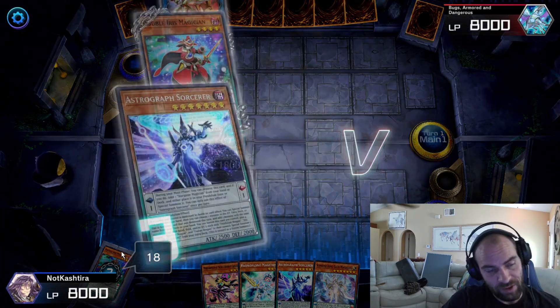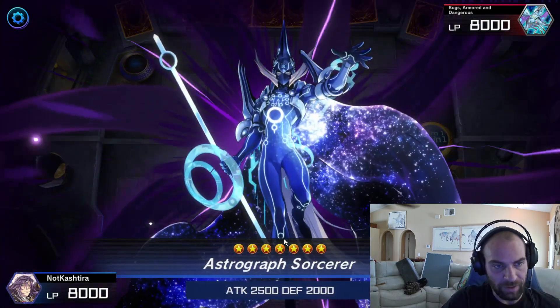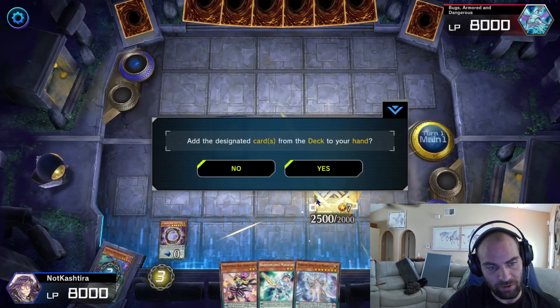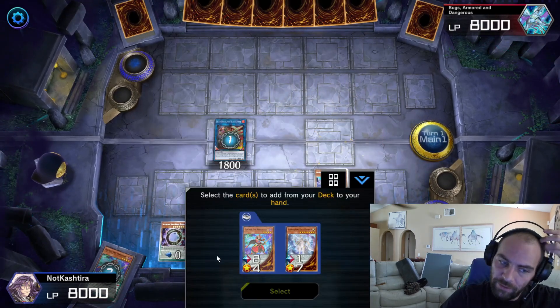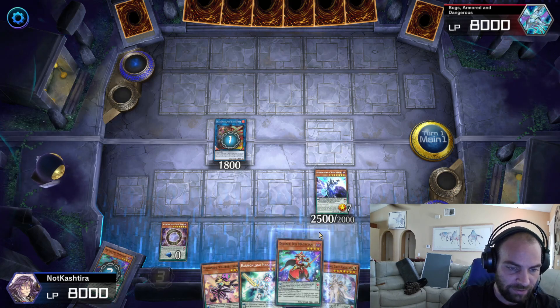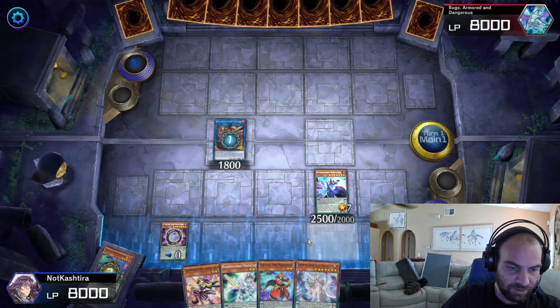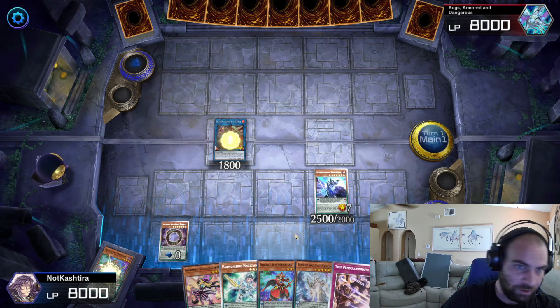If they do chain something to your Double Iris, you can still chain Astrograph Sorcerer — so don't worry about it. It's any time a card on your field gets destroyed. Here we're going to add a card that was destroyed this turn to our hand — the Double Iris. He draws a card. We're going to search this, and we're going to draw a card.